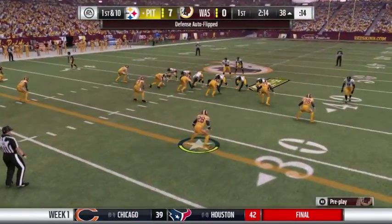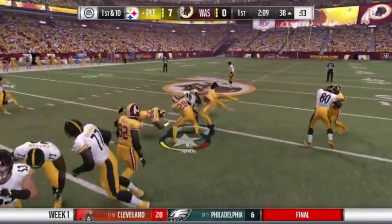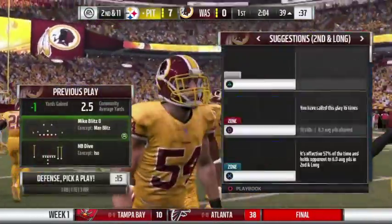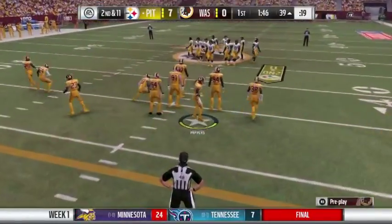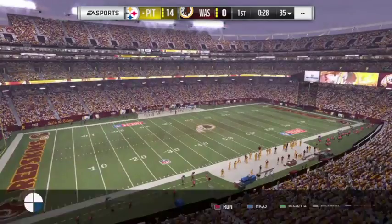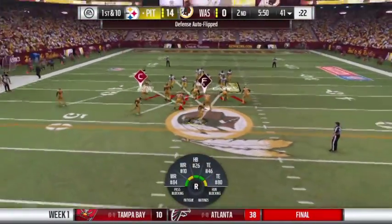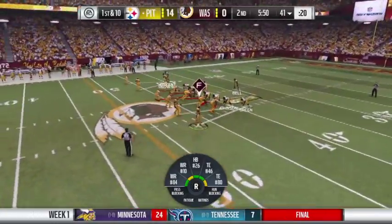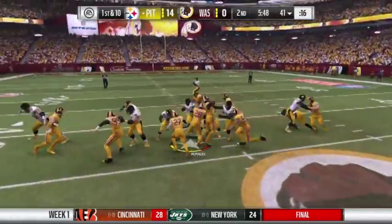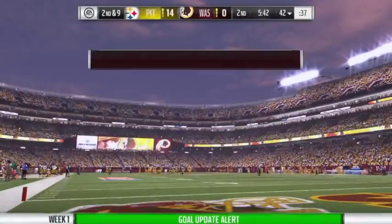We have to guard A.J. Green now, and we bring down Bell — let's go! Second and eleven, we got to stop them. Who we got? They want to guard AB, let's go. Out comes the Steelers offense, ready to see what they can do. They were able to punch it in the end zone last time. I'm going for Ben here on defense. Get him Bell — we bring down Bell for a loss of no yards!